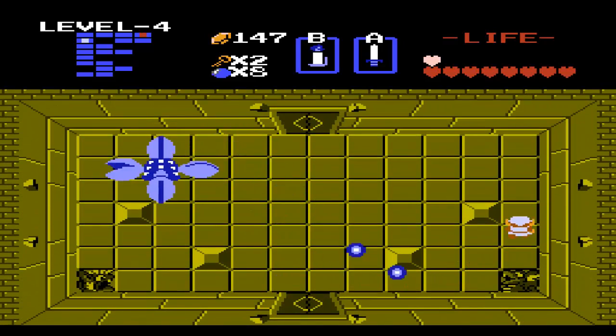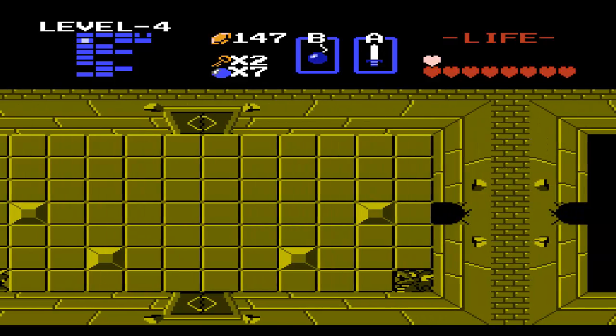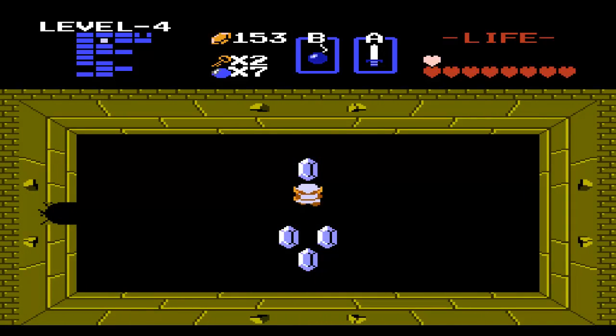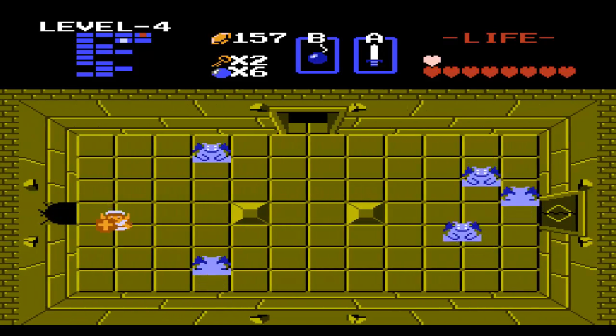And now we meet our good friend Manhandla. But unlike the last time, we are not gonna be blowing him up with bombs — we're gonna be blowing up this wall with bombs. Nice little shortcut, and a room with a bunch of rupees. Get money. We continue using these bombs, and that's a nice little shortcut. It allows you to skip quite a few rooms and save some keys.